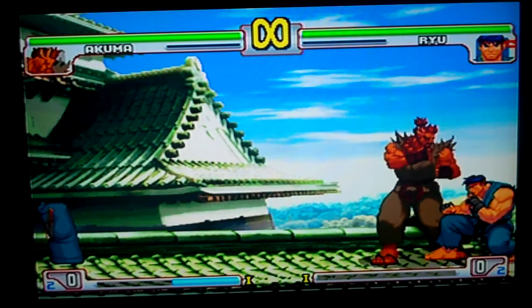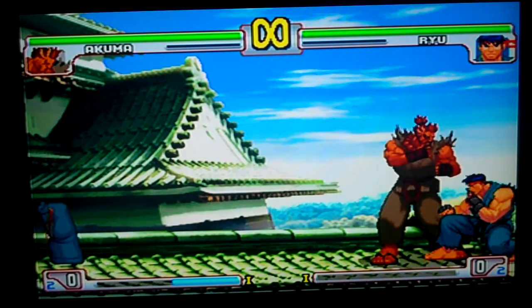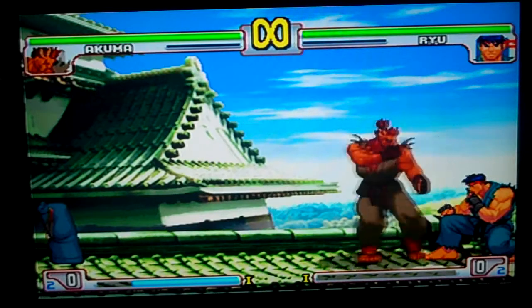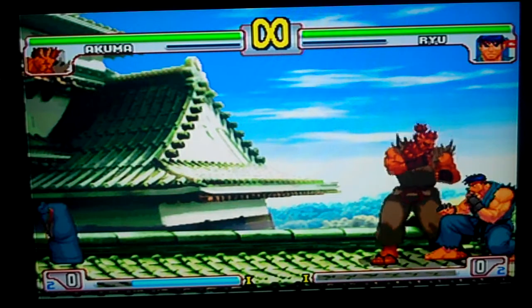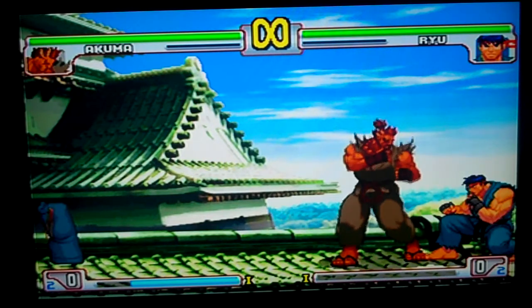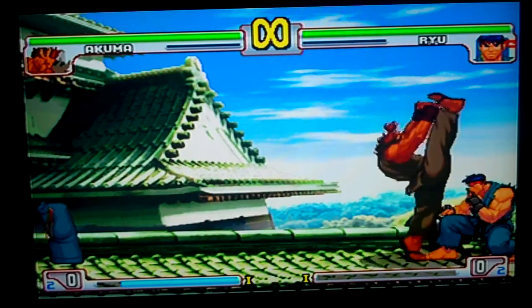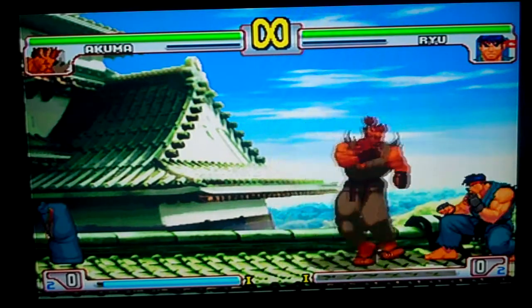Low jab, low strong is plus one. Low fierce is minus four — actually not as bad as you'd expect. Close standing jab is plus three. Close standing strong is plus one. Close standing fierce is minus four — I'll assume minus four is safe, like BlazBlue's cutoff. Close short is four frame startup. Close forward is four frames. Close roundhouse is minus six.